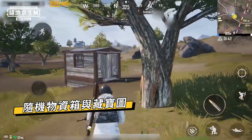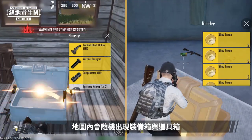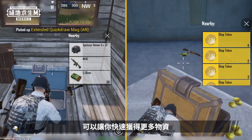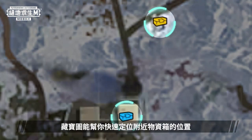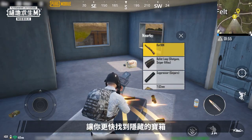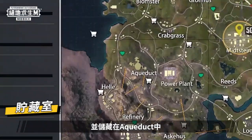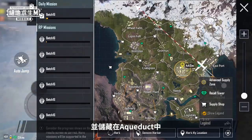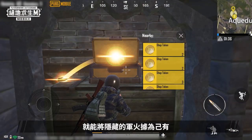This opens up variability in looting with random supplies and treasure maps. In the official version of Livik, equipment and item crates will spawn randomly, giving you more ways to get items. Pay attention to the treasure maps on the map, because they help you locate supply crates nearby so that you can get to them quickly. Also, a batch of weapons has been delivered to Livik and they're hidden in the aqueduct — destroy the wall with firearms or explosives to hoard the hidden arsenal for yourself.